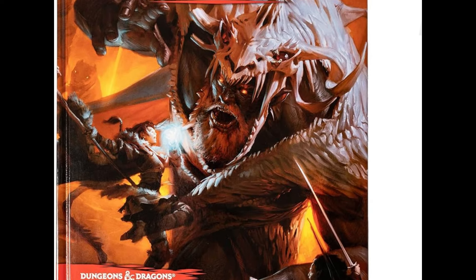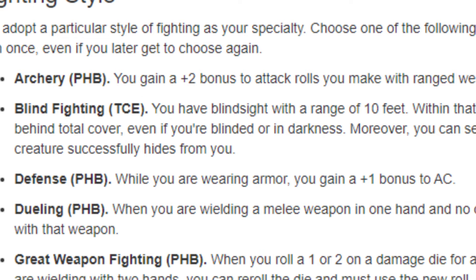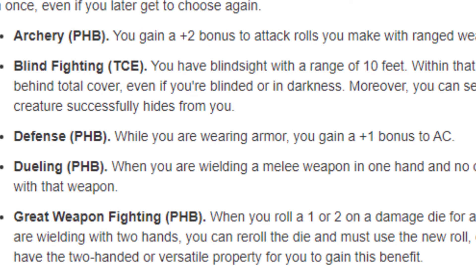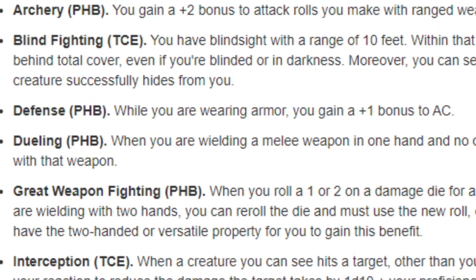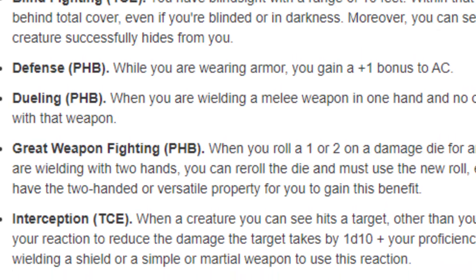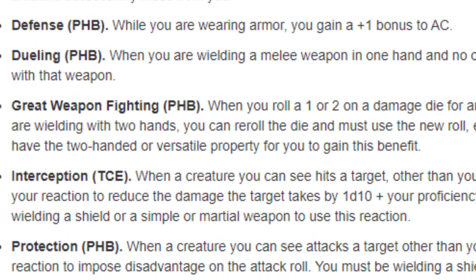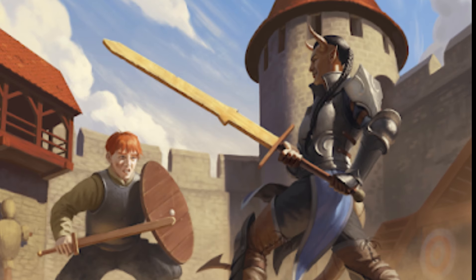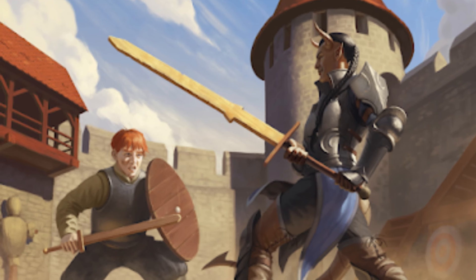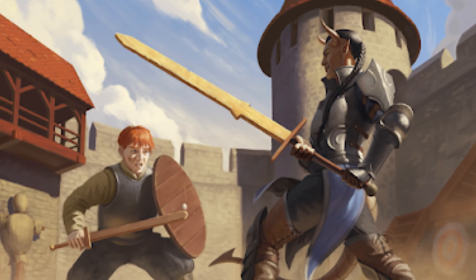There are weapon specialisations which fighters did get in BecMi, Advanced Dungeons & Dragons, and AD&D 2nd edition, so weapon specialisations did come into effect. There were also some variations of cleave — if you killed one creature and had excess damage left over, you could cleave into another creature — but these were optional rules and often not employed at the table. The fighter as-is is a lovely example of having more hit points and being harder to take down, but their to-hit was pretty much the same as others. They did advance quicker once the levels got going, but that could take a while.